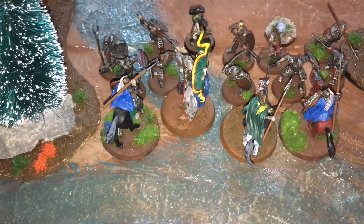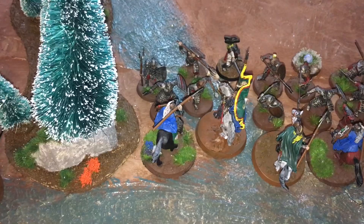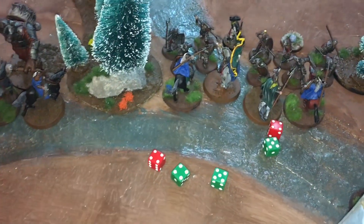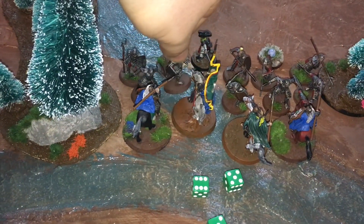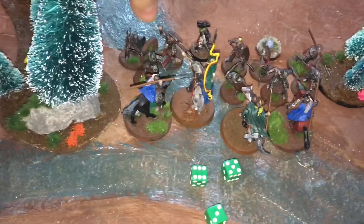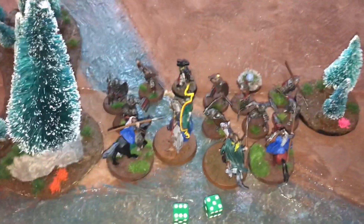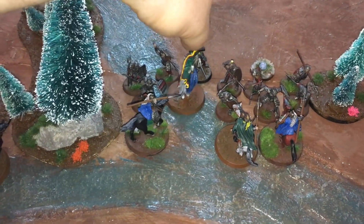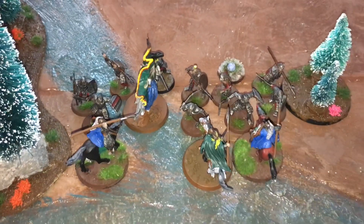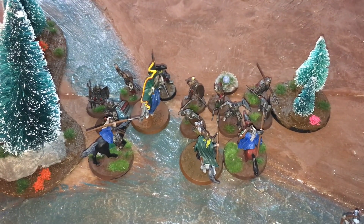We'll do Gamling first. Three attacks on the charge against two, he wins on the five. Double strikes needing fives — he kills the first orc on the first lot. The spearman chooses not to give way, forcing the trapped orc in anyway. Gamling crashes forward and charges into the captain and a spearman — hopefully the rest of the riders can be effective or he might end up in trouble.